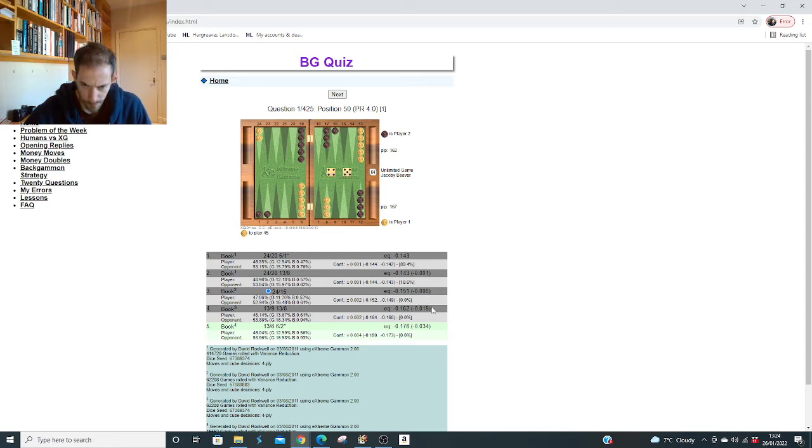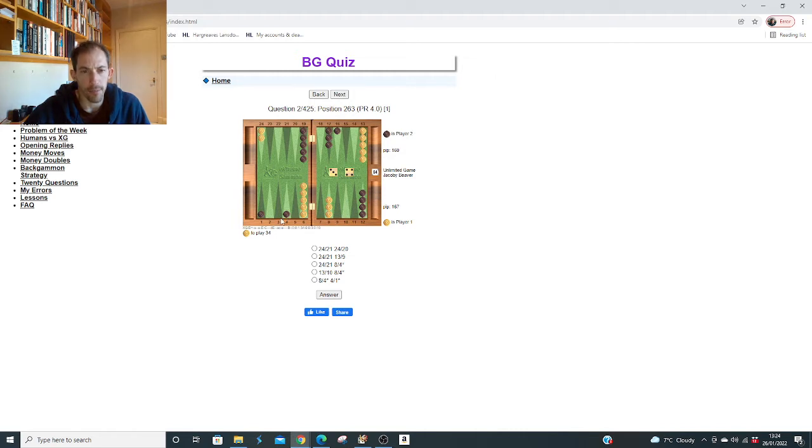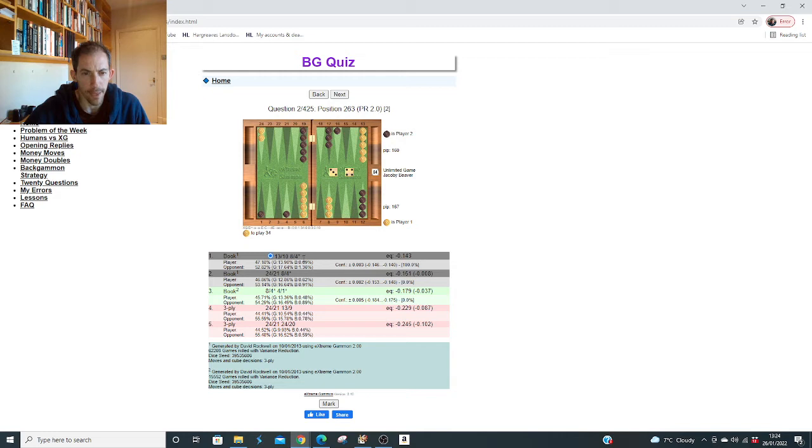Now that I think of it, it's a good position, because the logic is when the opponent has a build-up on the 9 point, it's very threatening and he's about to do good things. So you nearly always need to make the action play when he's brought one down to his 9 point. Hitting and splitting was better by .008. This site is really good because you can see not only the top play but the equity differentials. Here's one more: opponent split with a 3 and came down with a 4, we've got a 4-3 to play - it's right to hit on the 4 point. The question is do we play to the 21 or come down to the 10? I think we come down to the 10 - 13-10, 8-4. I got the right play this time.